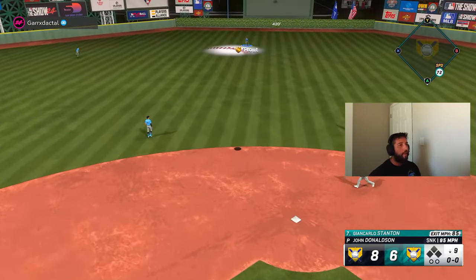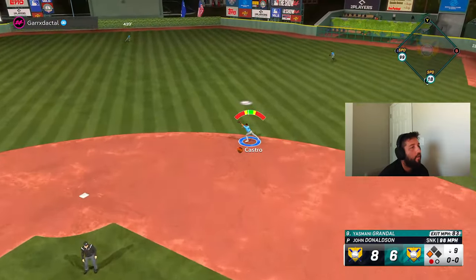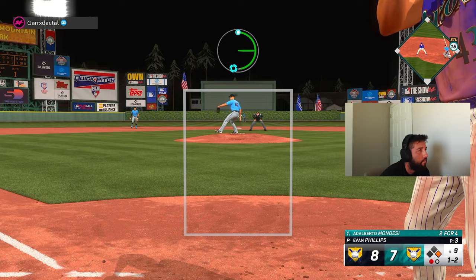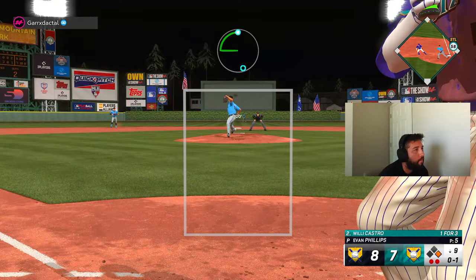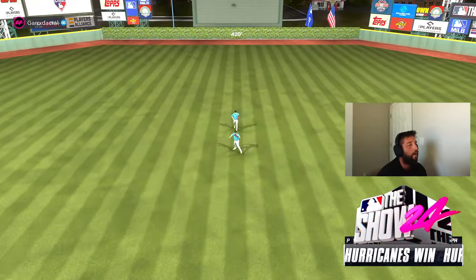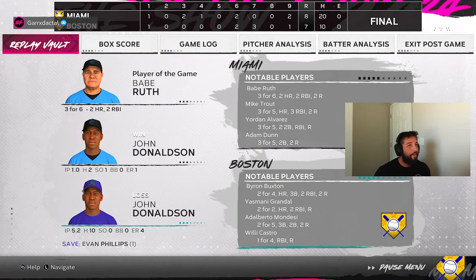Got him on the check swing — two down! 20 hits, eight runs for us — seven hits, 10 runs for him... wait, 10 runs and seven hits. Let's go — get that, you better get there Castro. Ball game! That game should not have been that close at all. Nonetheless we pull out the W eight to seven — somehow we had double the amount of hits he did. Just insane.